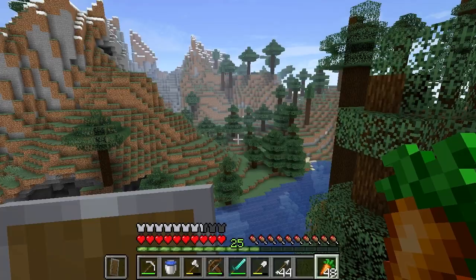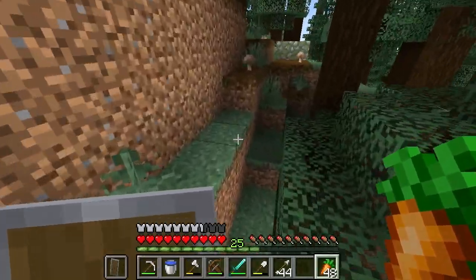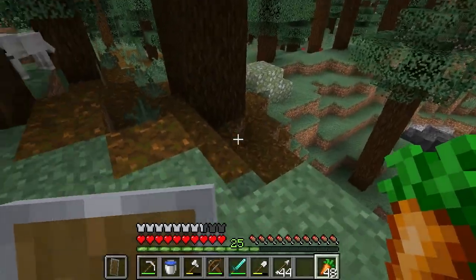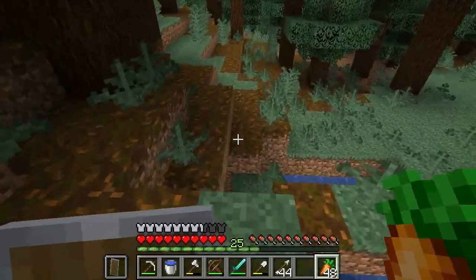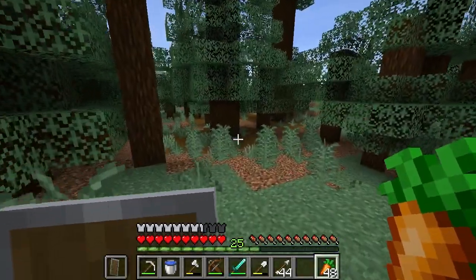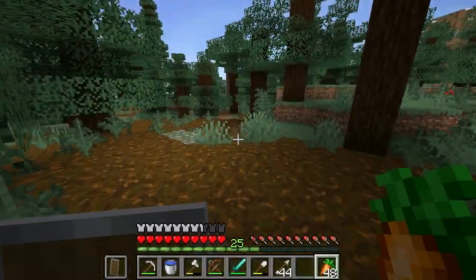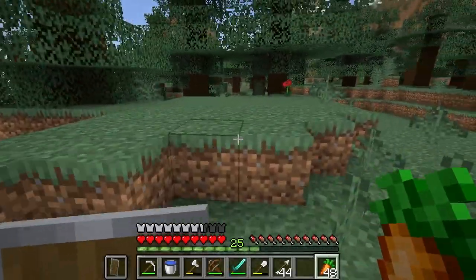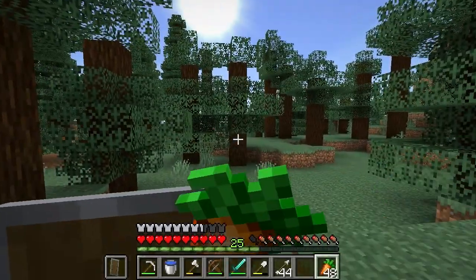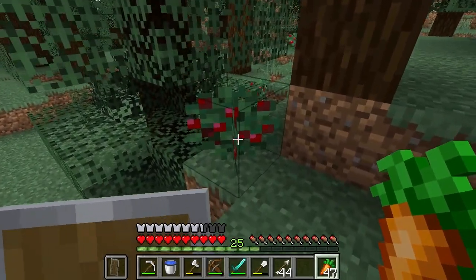I can see some taiga right there but I'm not seeing any sweet berry bushes yet. There's a dog. If I don't find any soon I'm probably gonna fast forward or skip ahead. I'm just searching in this biome until I find them. I never really seem to find them in mega taigas — I mostly find them in regular taigas or snow taiga biomes. Oh, we found one right there in the taiga!